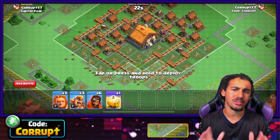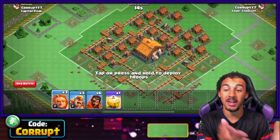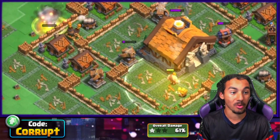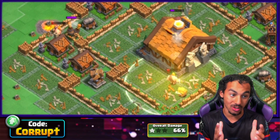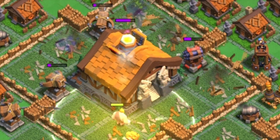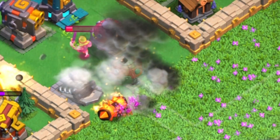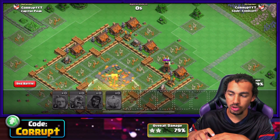Super Wizards can provide a huge amount of chain damage if they can hit more than two buildings. The best way to take advantage of them is by using them against clumped-up buildings. If you have something like Super Giants distracting for them, you can bring in Super Wizards under a heal spell to absolutely obliterate the core of the base. They can hit up to 10 targets at once, but they are glass cannon troops, so make sure you have a tank like the Super Giant in front of them. Bring Super Barbarians to look for traps like mega mines that could be lethal to your Super Wizards.